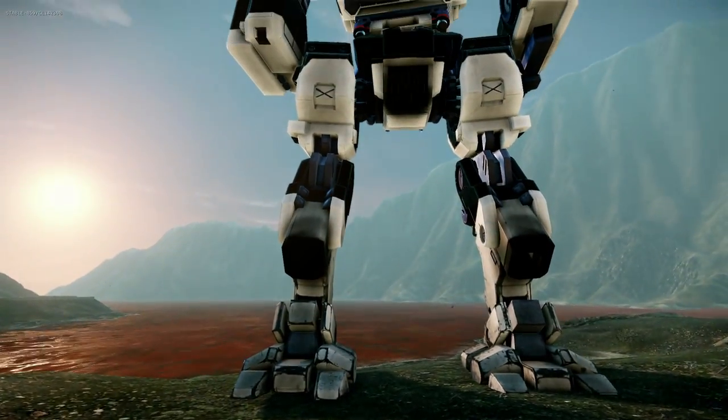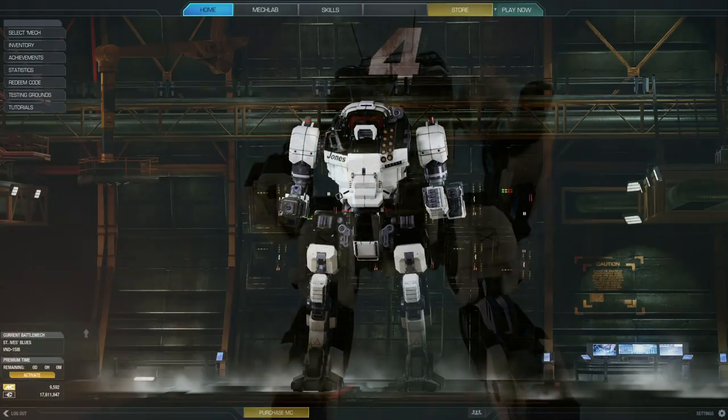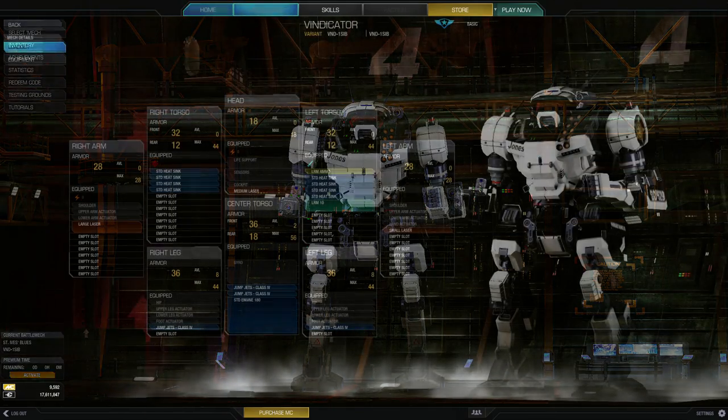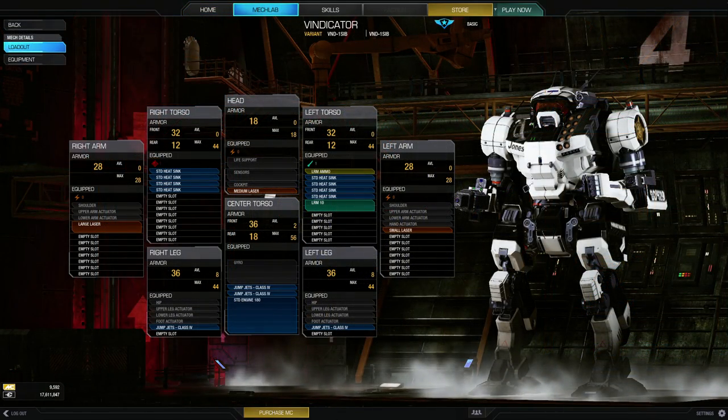The St. Ives Blue is a 45-ton medium battle mech and comes equipped with a standard 180 engine, upgradable to 250, standard internal structure and armor, single heat sinks, and four jump jets, upgradable to five. Its stock armament includes one large laser, one medium laser, one small laser, and an LRM-10.